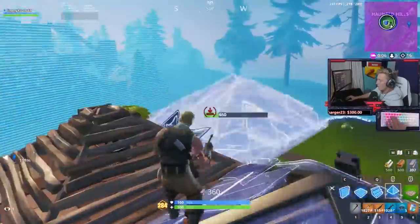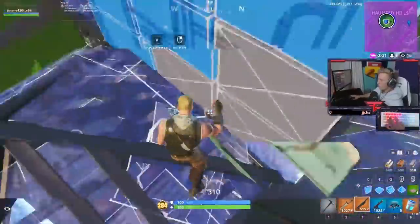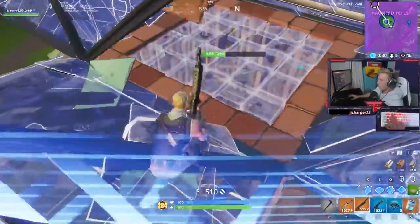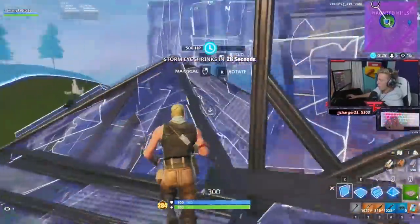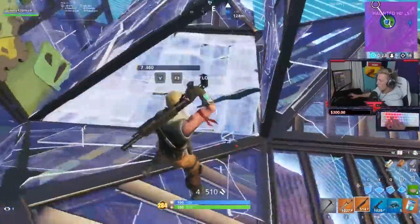Notice that Tfue places the cones and floors before he actually pressures the 1x1 his opponent is in. He manages to replace his opponent's cone, then does some building and editing to protect himself in case the turtler goes for a quick shot or anyone tries to third party. After he replaces the floor, he gets a nice shotgun shot off.